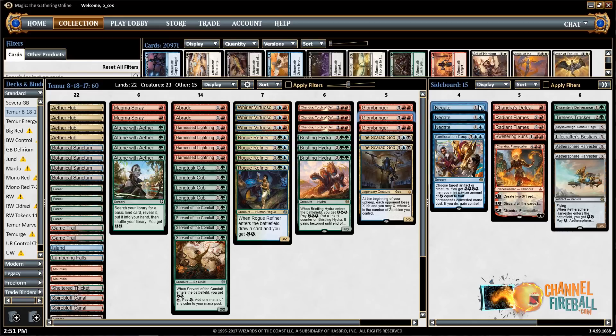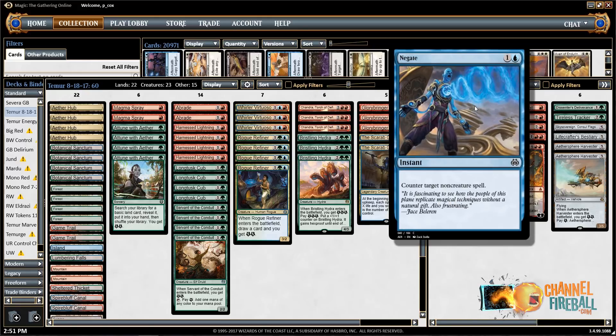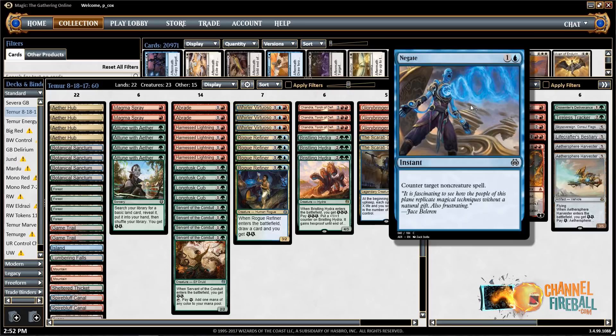Okay, sideboard — generally you want some number of counterspells; it doesn't necessarily have to be Negates. These are good, not great, against a lot of decks. They can counter God-Pharaoh's Gift or Gate to the Afterlife. They're okay against control. Pretty good against ramp because they can counter both ramping spells and sweepers. But basically there are decks where your removal is basically dead, so you want something like this.